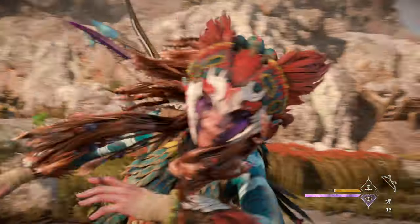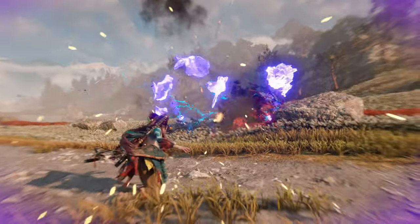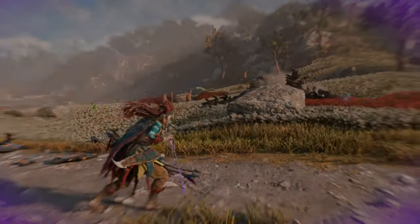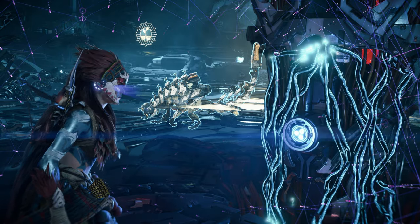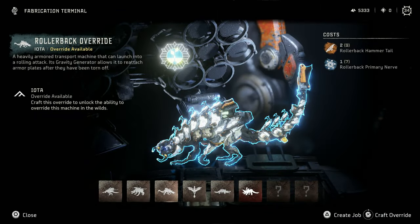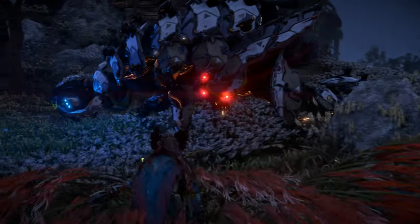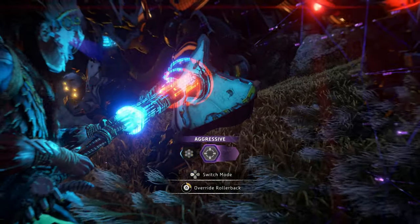After studying its weak points and attacks, you should be able to take down even an Apex Rollerback in no time. The Rollerback can indeed be overridden; however, you will first need to complete Cauldron Iota and receive its overrides. The Rollerback override will initially come corrupted, so you will have to craft an uncorrupted override using two Rollerback tails and a single Rollerback Primary Nerve. Now I will demonstrate overriding a Rollerback in the wild — we're going to set it to aggressive.